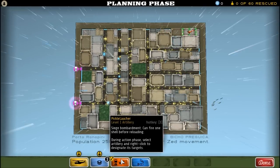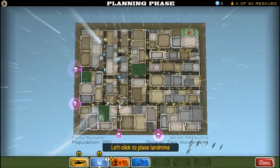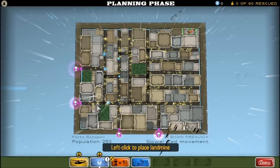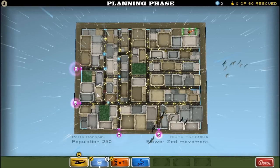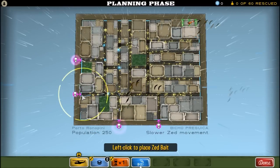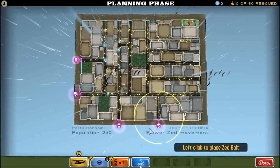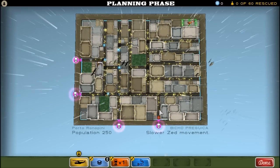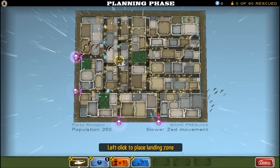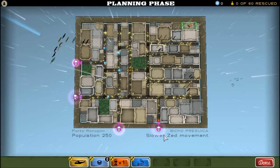Put this guy right over here, put this right over here. I'll put this right over here, right over here. I guess I'll put this right over here — or here. I guess here would be best. Right here, because that's gonna — oh! But I didn't see that area right over here. I guess I'll defend that. I don't forget to place the evac helicopter at all. Done.